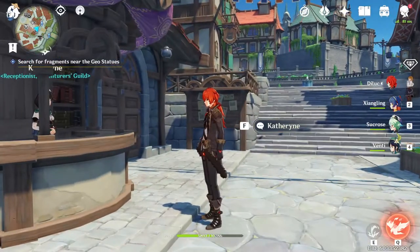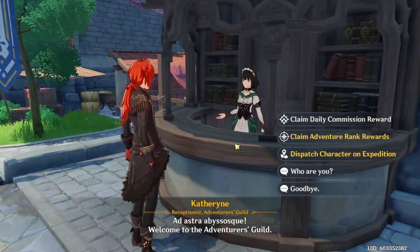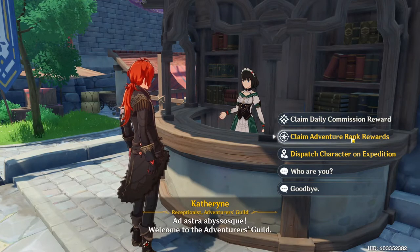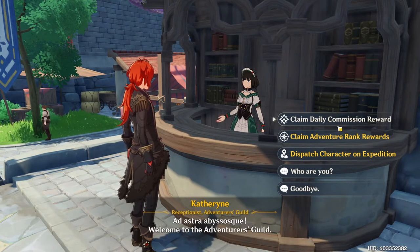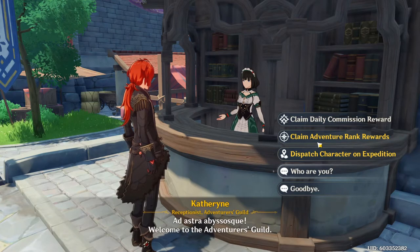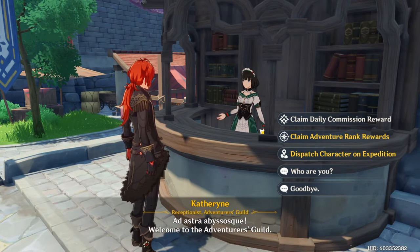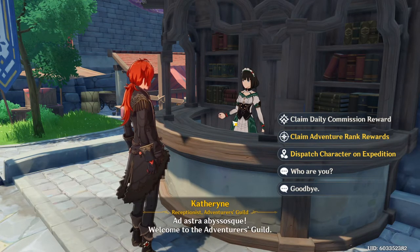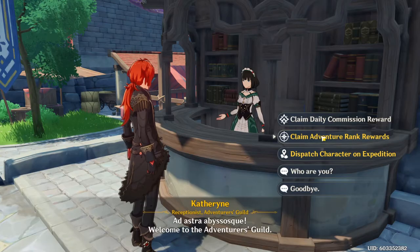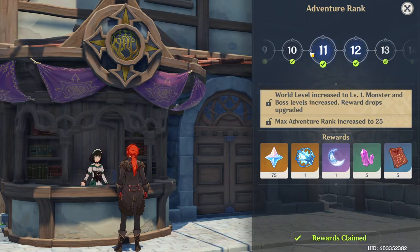If you look towards the gate of the castle, go up the stairs and turn left — this will take you to Catherine. Catherine is essentially your progression NPC. There are different things you can do here: claim daily commissions, do character expeditions, and collect adventure rank rewards. Every time you rank up, you want to go to Catherine and collect those rewards.